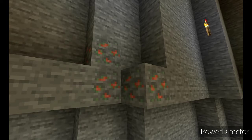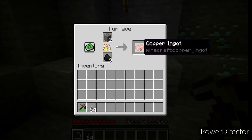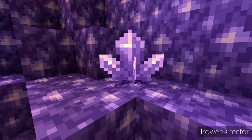The first thing is a new ore called copper, and you can mine it with an iron pickaxe. You can smelt copper into copper ingots, and with copper ingots and another thing called amethyst...